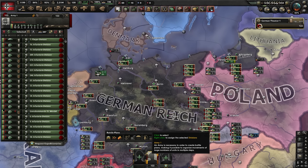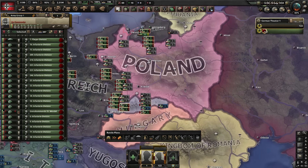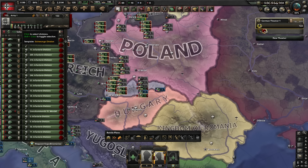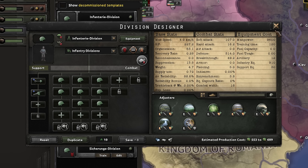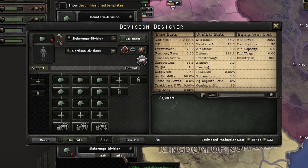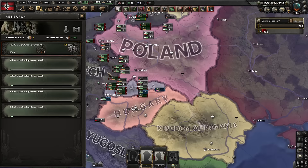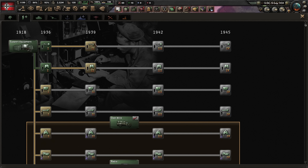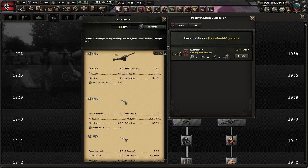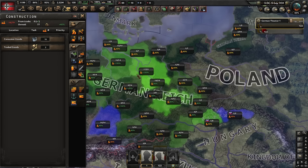We just have to knock the Allies out and we should win apparently. We have the war on Poland already — 122 divisions, a lot of infantry. 18-width divisions, no support. We'll work with them. Going to research a couple of infantry equipment, artillery at 81 days, and engineers as well.